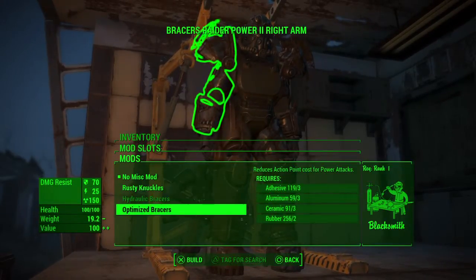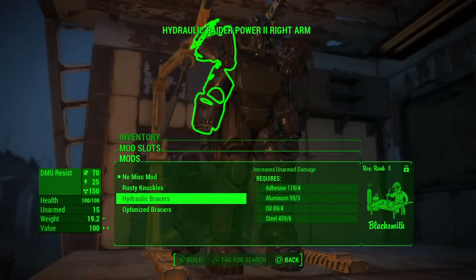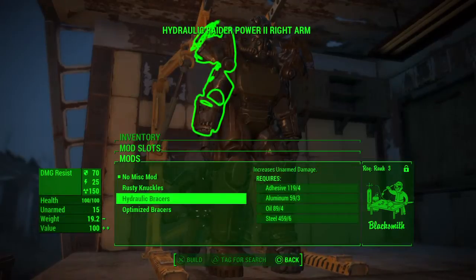What's the point of these? Hydraulic Bracers adds unarmed — 15. What's that? Increases unarmed damage. Okay. Reduces action point cost.